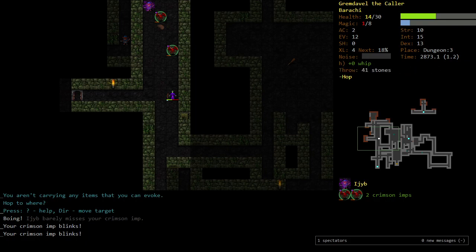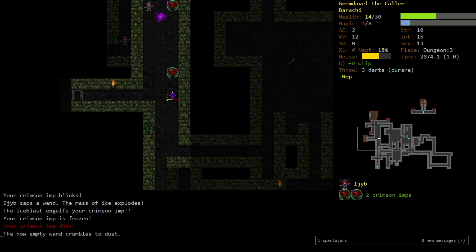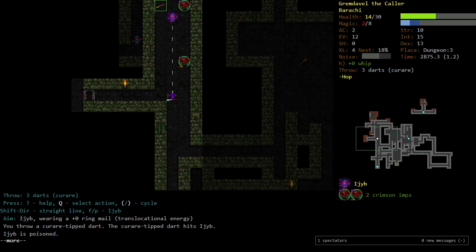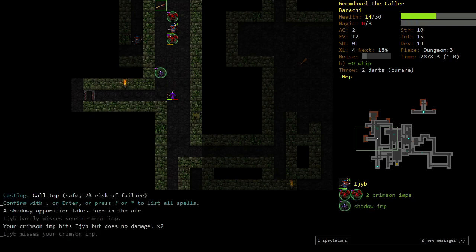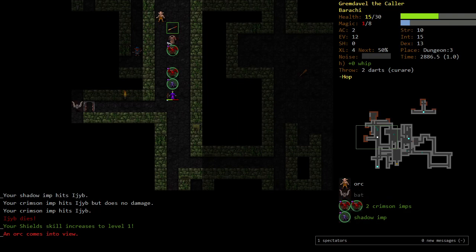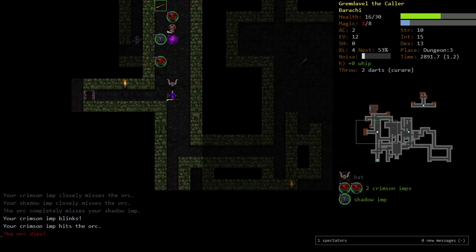Let's throw a Curare Dart. The wand has no more charges — it's gone. You're poisoned and slowed. This is good. We should be okay now. He should die. Good! The orc died.